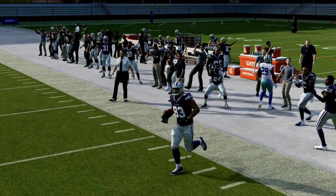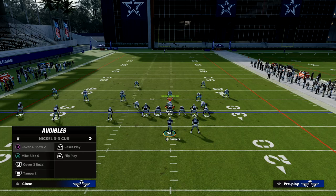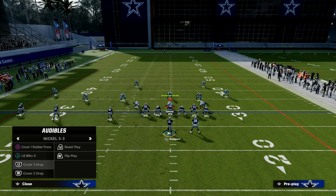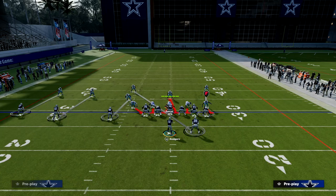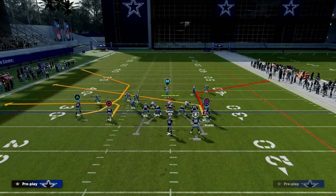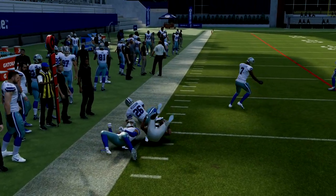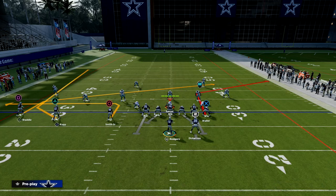Another adjustment opponents make is dropping a safety into a zone on the trips side — essentially putting one defender in man on the slot receiver, one in man on the running back, and dropping the safety into his own zone. If you see that setup, look to the flat route on the left — it's going to cook that coverage really well, and you can pass it outside again against that look. This play is really versatile against man coverage.